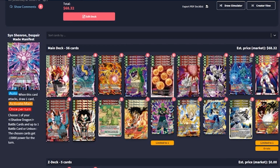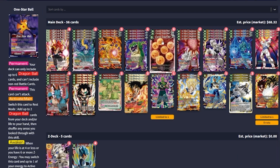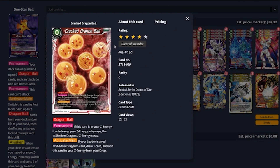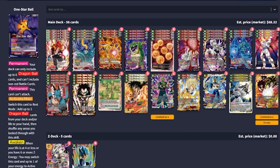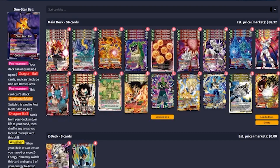Just talking about the leader real quick — the leader is actually really awesome on the front side. The leader can tap itself to add up to two Dragon Balls cards from your deck and/or life to your hand, then shuffle any areas looked through with the skill. We play six cracked Dragon Balls — they are what they need to be for the deck. If your leader card is a red shadow dragon card, draw one and add this card to your Z energy from your drop. The leader awakens when your life is at four or less or you have six or more Z energy — switch this card and one of your energy to active mode.